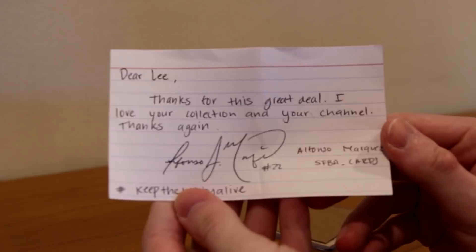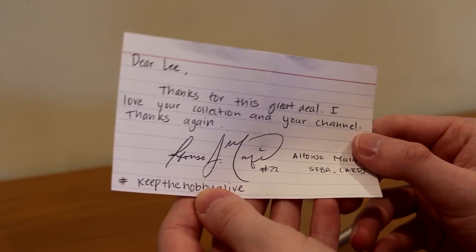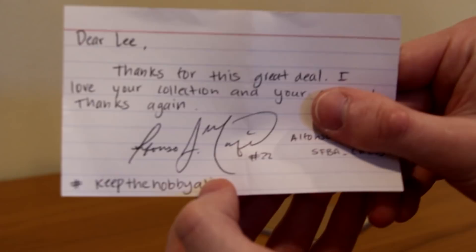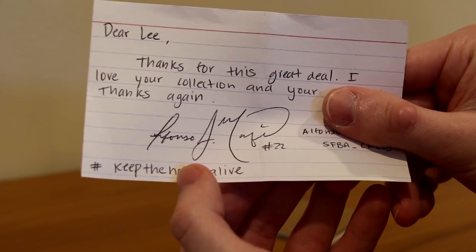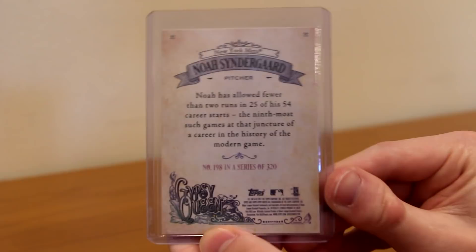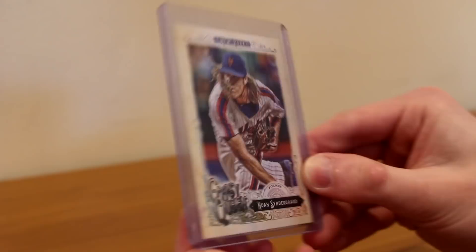And here's the actual package. Let's see what he wrote. It says: 'Dear Lee, thanks for this great deal. I love your collection and your channel. Thanks again. Hashtag Keep the Hobby Alive — Alfonso. SFBA Cards on Instagram.' So go and give him a follow — SFBA underscore Cards. Nice signature too, man — that is gorgeous, you should be a baseball player. I'm keeping that. And the card I traded for — Noah Syndergaard! It's a throwback jersey parallel from Gypsy Queen. I did not have one of these and I really wanted one because I love the Gypsy Queen set and I like all the variations in there. Thank you for that, Alfonso.